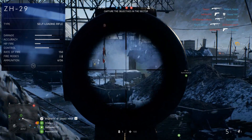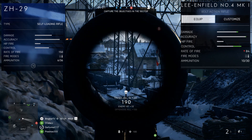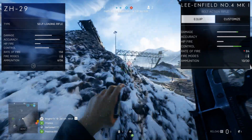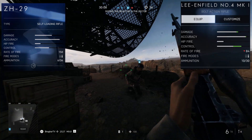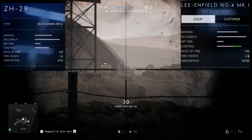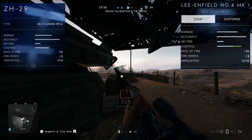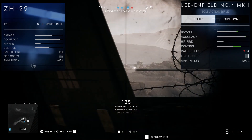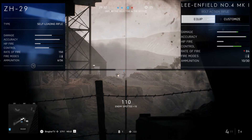Here we have the ZH-29 versus the Lee Enfield. In terms of damage, it's a little bit less overall. In terms of accuracy, it has a little bit less accuracy. Control is also a lot better on the Lee Enfield — you can anticipate a little bit more sway and movement in the scope when ADS on the ZH-29. Rate of fire is clearly about two times as fast shooting on the ZH-29 when it comes to putting rounds downrange. The magazine capacity is different too, but the Lee Enfield has to pull a bolt every time. The ZH-29 doesn't — you just go tap, tap, tap, tap. But you won't be getting one-shot headshots like you would with the Lee Enfield.